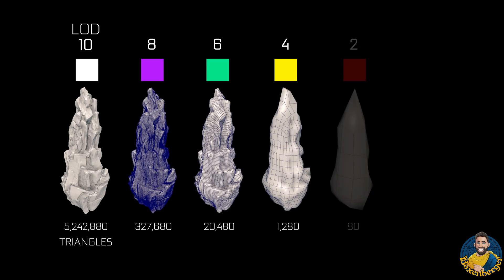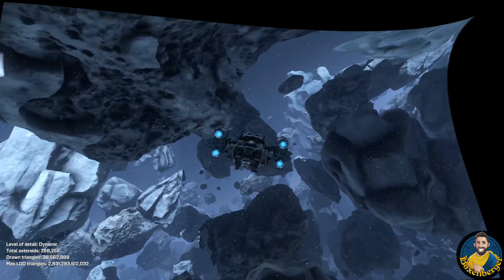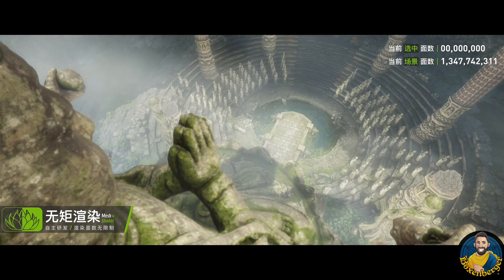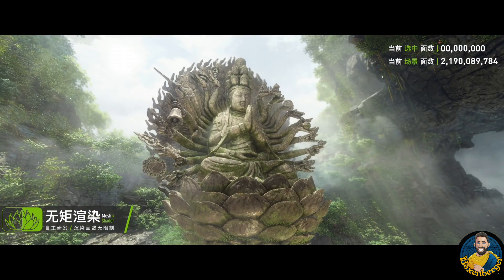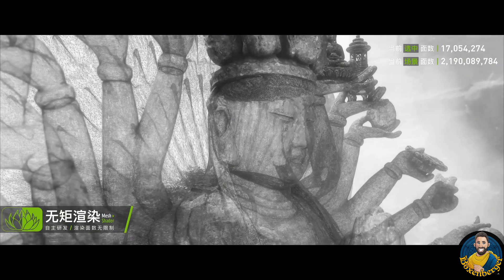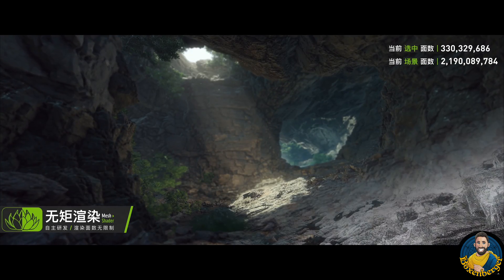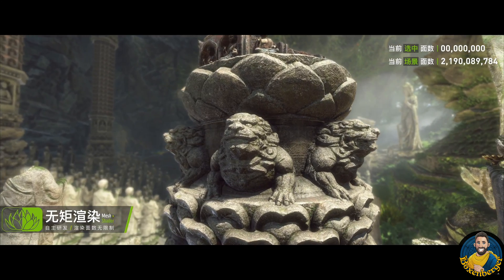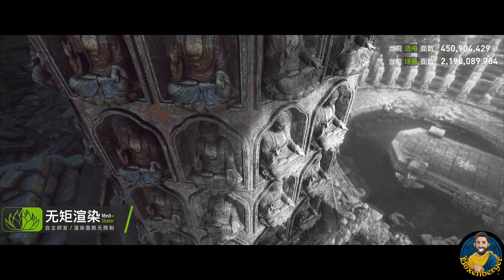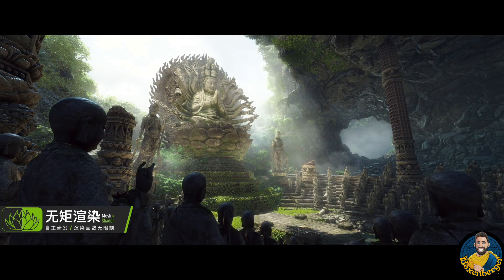We still haven't seen mesh shaders in action on Xbox consoles and AMD hardware, but NVIDIA has demonstrated a super impressive demo that ran at 4K 60fps on an RTX 3060 Ti graphics card. This is not a super high-end GPU — it's in the ballpark of the Xbox Series X, plus or minus a few percent. With that computational power, NVIDIA demonstrated mesh shaders rendering a scene with 1.8 billion triangles, which is an insanely high number. You can see an incredible amount of detail on each and every object in that scene, and it truly made big waves in the tech scene.